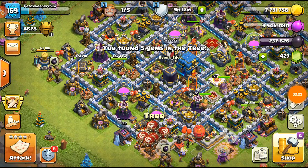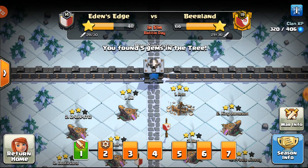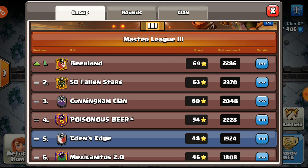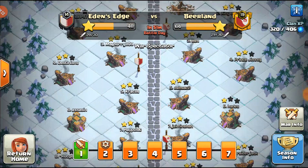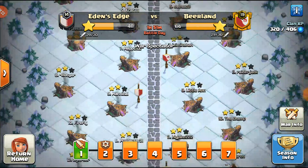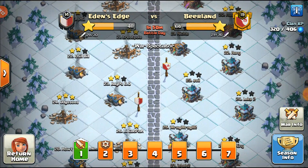What's up everybody, welcome back to the Town Hall 12 let's play. We have CWL Day 1, so now we have back to our seven days of CWL. Eden's Edge, we are currently down 64 to 48, but we are Masters 3. This is going to be a very tough CWL — we have to face a ton of TH14s, 13s, and 12 mid-10s, so it's probably going to be a little rough for us.